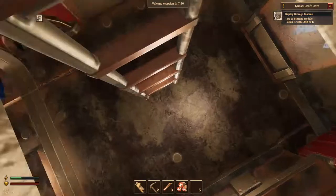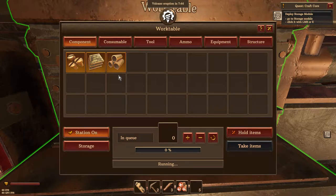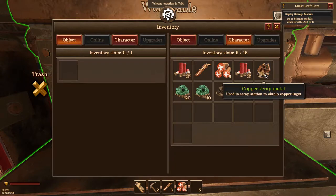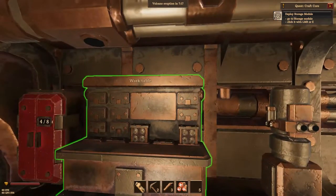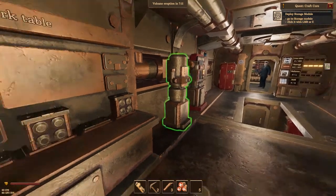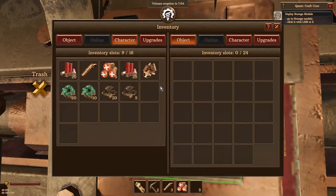I find it kind of strange even this dock is perfectly in place - or we just built it - and the volcano will erupt every 10 minutes. What's this? This is the work table. We need to build a storage module - deploy it. Click the left mouse button. We need to build something from character objectives. I need to look at the work table and go to the storage to deploy the storage module.